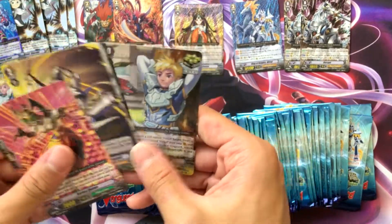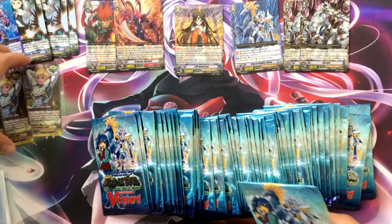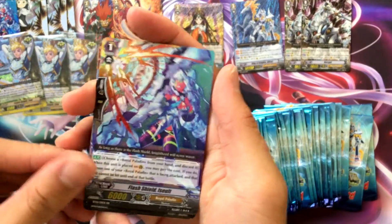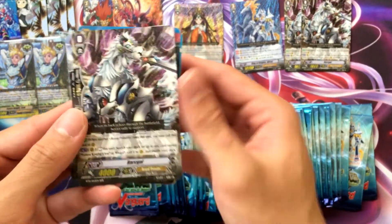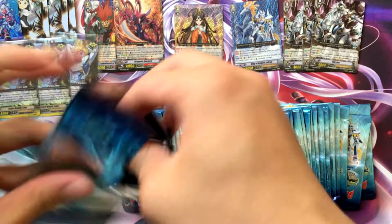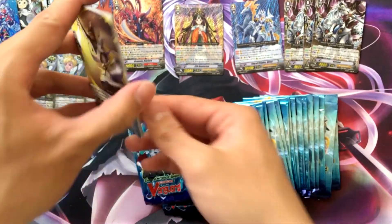Oh nice, got our third Future Knight Lou — it's pretty fire right now. I'm surprised I pulled three. So hoping for a playset maybe. Got a second Flash Shield Assault — cool. Oh, got a third Barco. Can I get him to Shriek Kaiser? Oh well — I just said it and got our fourth Future Knight Lou!